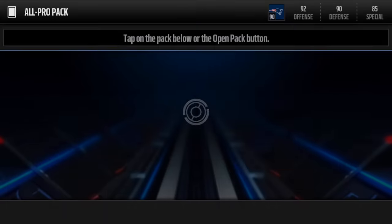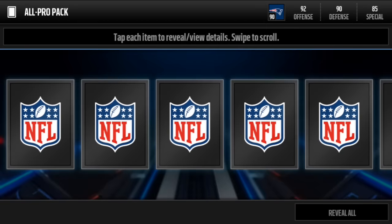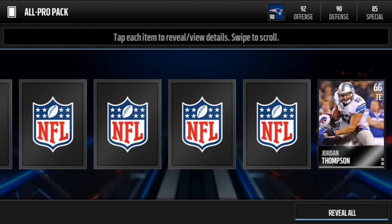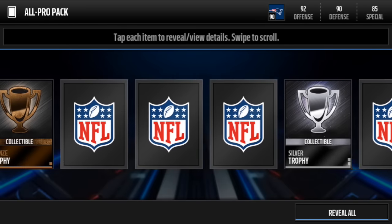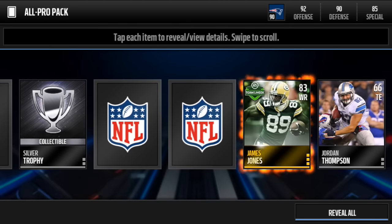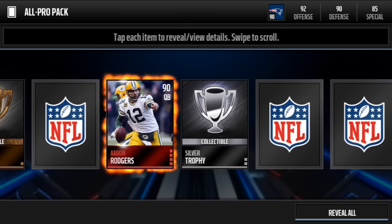Each pack is worth 40k or 400 Madden cash, so hopefully we can get some elites. Let's open up this first pack. We got bronze trophies — the price went back down to like under a case, which is nice for quick selling. Gold trophies shot up to like over 5k. We get our first team of the week player in our all-pro pack.